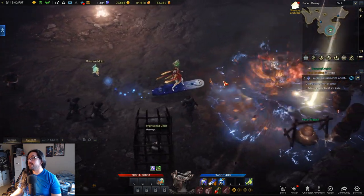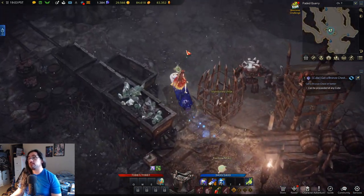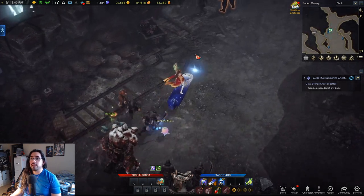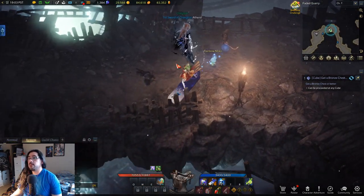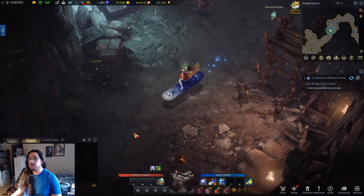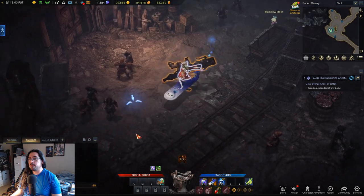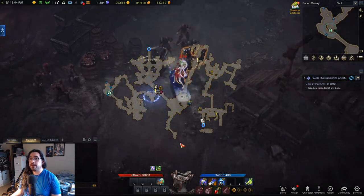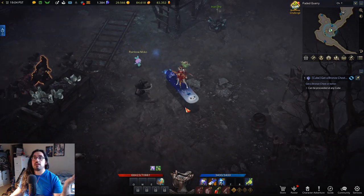Something to note about Yorn: the respawn times on named mobs are a lot longer than other places — about 40 to 50 seconds. So you'll need to kill normal mobs while you're waiting. Just kill normal guys as you go up and down. There's also a bot or someone farming here. The named mobs are a bit spread out, and with the longer respawn times and fewer named mobs overall, you'll be killing a lot of normal mobs in this zone.